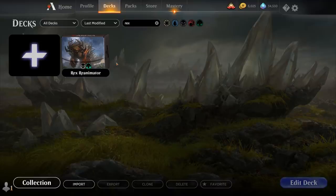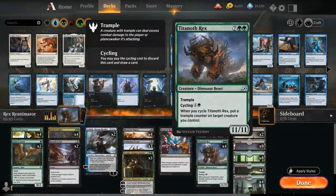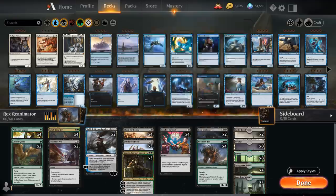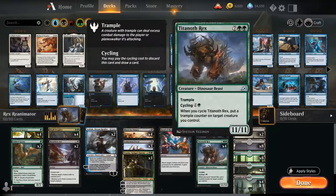Hello and welcome to another Magic Arena game video. Today we're taking a look at another standard deck, this one nicknamed Rex Reanimator. It's a black-green reanimator deck that's gonna try and cycle Titanoth Rex for two mana and then get it back from the graveyard using Bond of Revival and Blood for Bones. This deck is technically capable of attacking with a hasty Titanoth Rex as early as turn three, though turn four is pretty common.